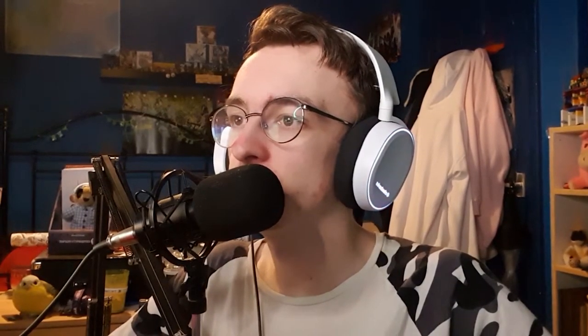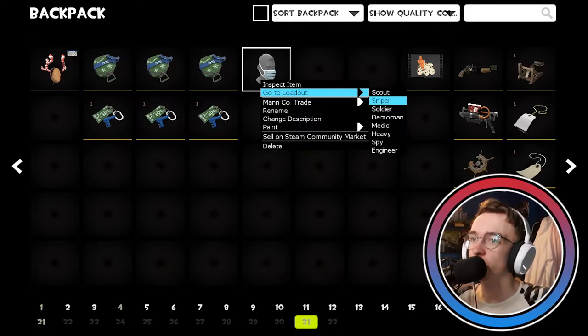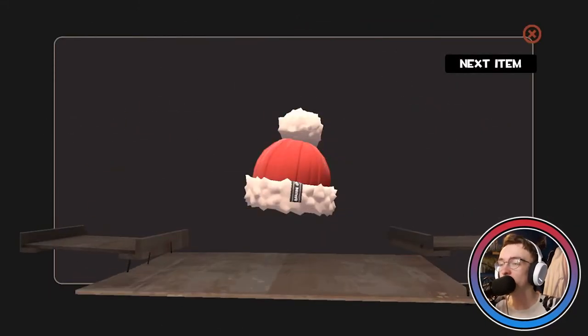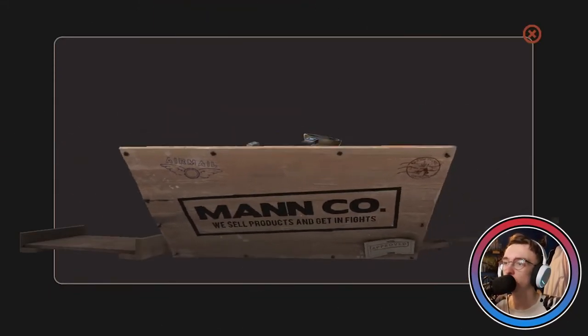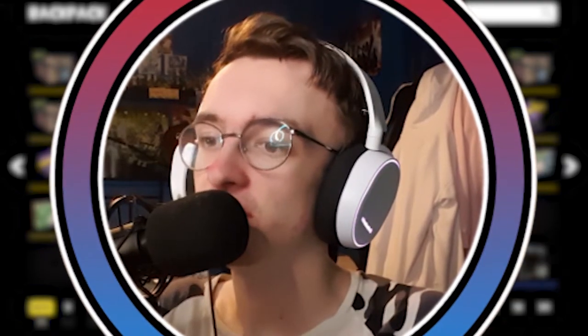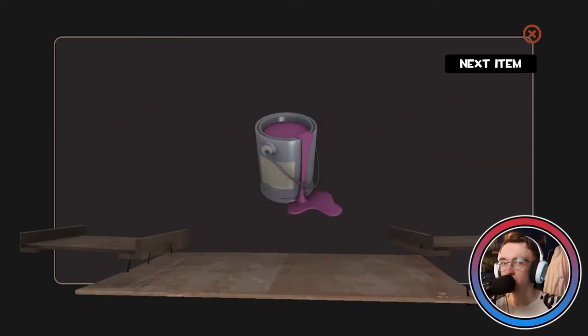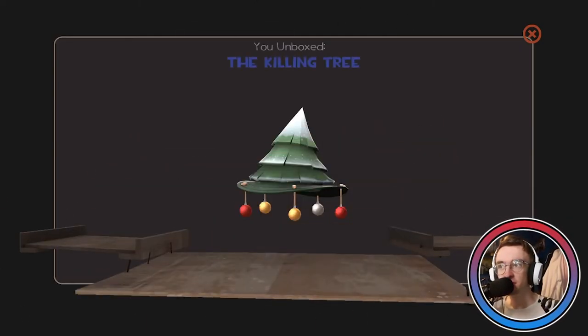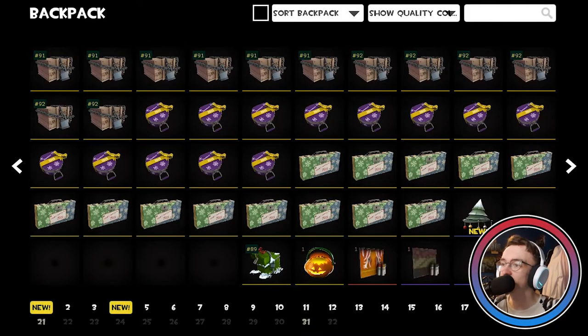Pyro already has a mask on so he gets a pass. Two items — we got the beanie and another gift wrap. I usually have more luck with Halloween cases anyway. Penultimate case — two items: a deep come-into purple paint and the Killing Tree. That ain't bad — I'll take it. I'll take all the paints I can get, even if I don't plan to use them.